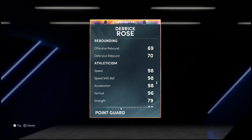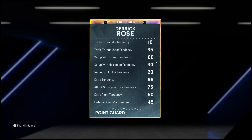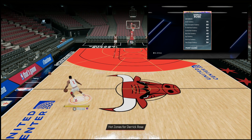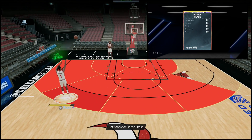98 speed comes as no surprise, 96 vertical, 95 lateral quickness - his mental game looks crazy. Going all the way down to defensive tendencies: 80 pass and 84 on-ball, 70 - wow, okay. I'm actually surprised seeing all of that, and he's got pretty low fouling tendencies which I like a lot.